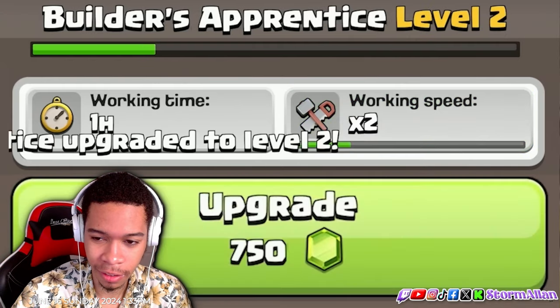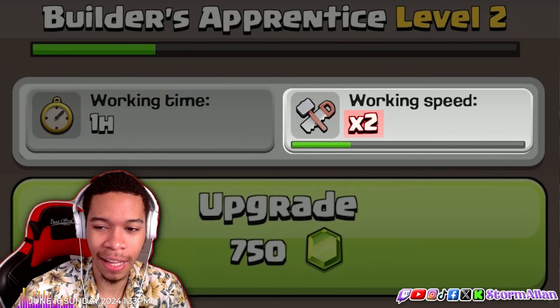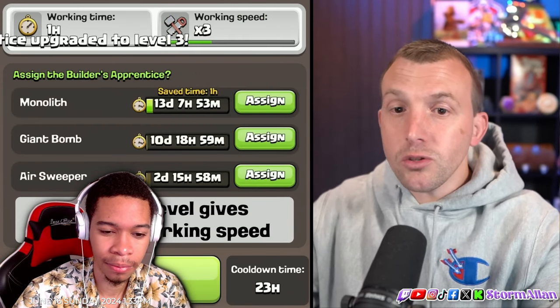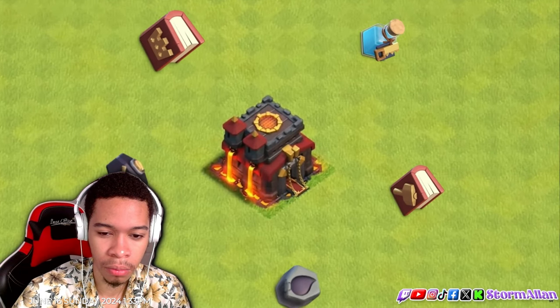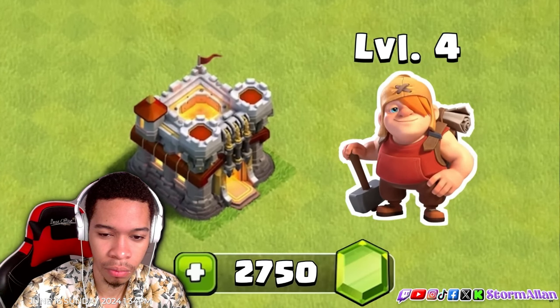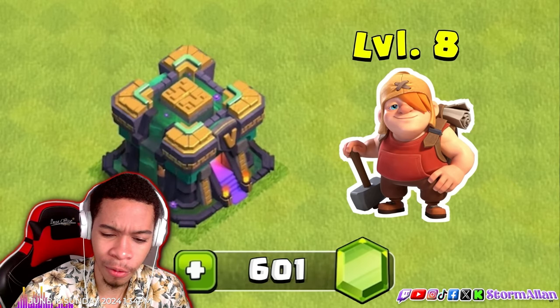Leveling up costs another 500 gems and will double the working speed so that he is saving you two hours. Even though it's expensive, he's pretty good. Level three costs 750 gems saving three hours, and this continues each time you level up. Then the price goes up to 1,000 gems. The response from Supercell was that this unlocks at Town Hall 10 where magic items get you less value, and it's not necessarily intended to be upgraded all the way to max straight away. It's more something you do as you're gaining gems throughout playing the game.